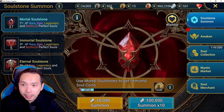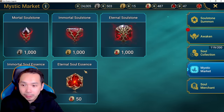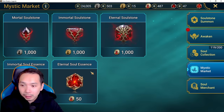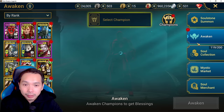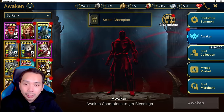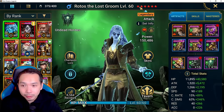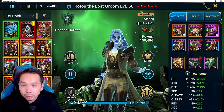My general strategy is whenever I get any resources — silver coins, gold coins, and blood coins — I basically convert them into immortal essence or eternal essence. The reason is I build each of my souls from the first level all the way to the end unless I pulled something in between. For example, here's my six-star Rotos — I built him up from first star all the way to six star.